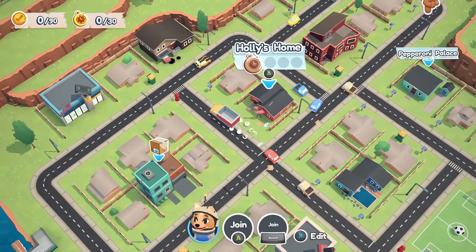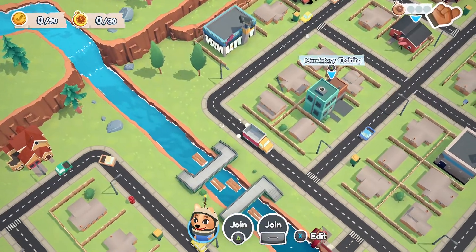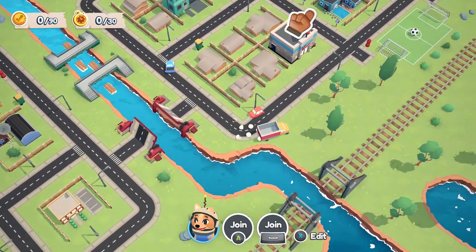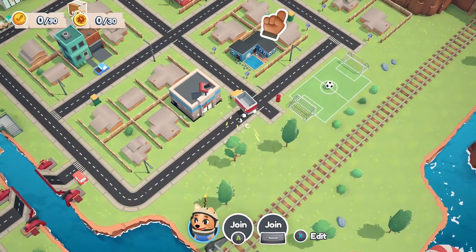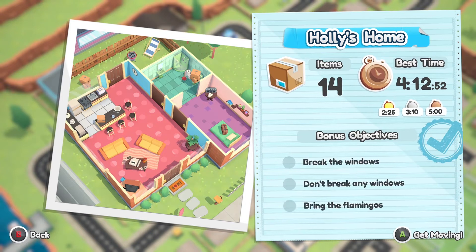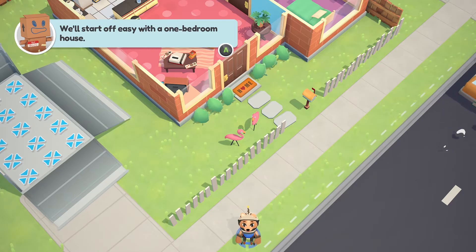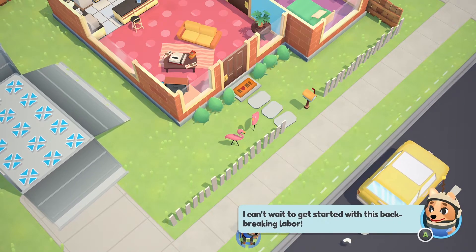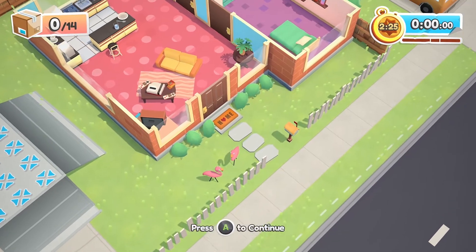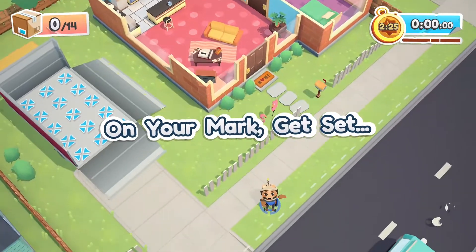Okay, so here we got our moving truck. This is a huge location. There's a bridge right there that's going to open up as you complete a whole bunch of missions. Let's go ahead and do this one, which was the first mission I did. It was really hard because doing this by yourself is harder than playing with other people, because with other people I believe the timer is still the same, so you can collect stuff faster. We've got 14 items to collect here.